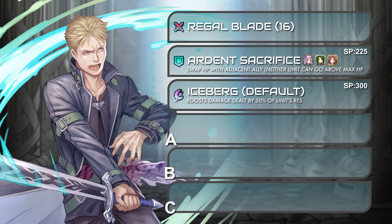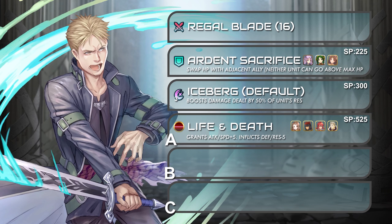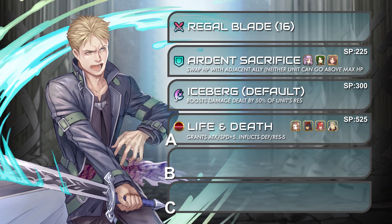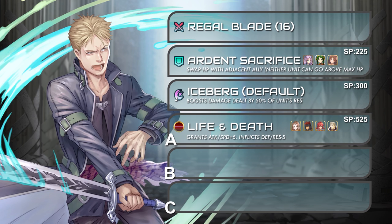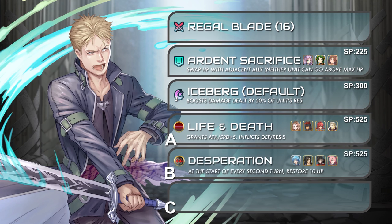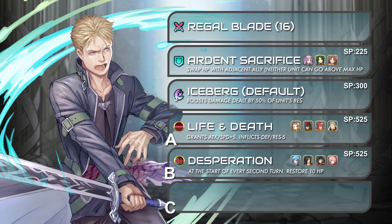Now for passives. It is recommended to give him Life and Death at slot A to boost his offensive attributes even more. With this, Lloyd's attack would be 55 and speed would be 42 when attacking a full HP foe. However, the penalty on his defense and resistance would make him take more damage from enemies. And that comes to our passive B, Desperation. It allows him to make a follow-up attack immediately during initiation so he could take down enemies before they can counter attack, reducing the risk of receiving damage.